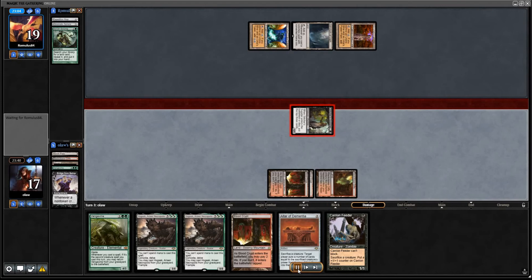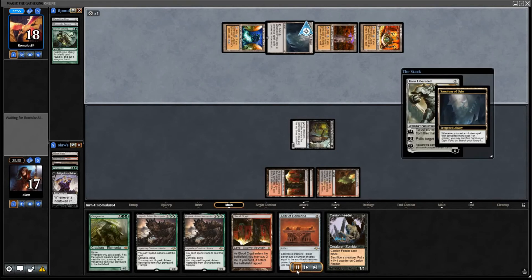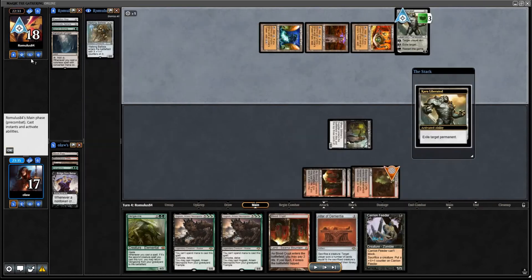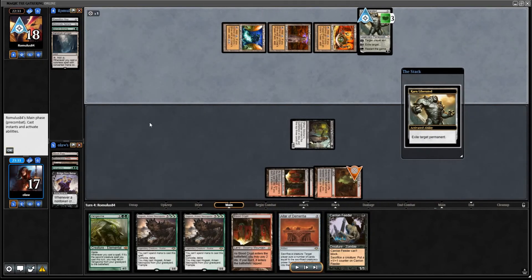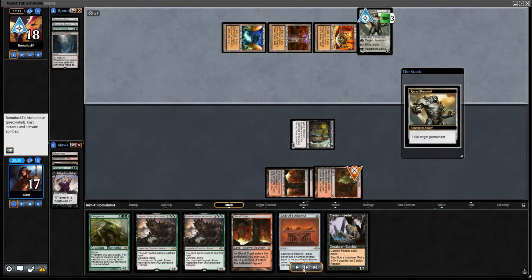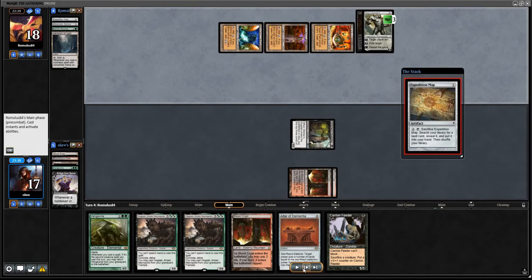We attack for one, putting our opponent down to 18. We hope our opponent doesn't do anything too crazy with their Tron mana. They have Karn, which finds Walking Ballista. Walking Ballista is quite useful for them — it can kill itself, so it can exile Bridges. And we've also got various one-toughness guys, so Walking Ballista can do quite a lot against us potentially.